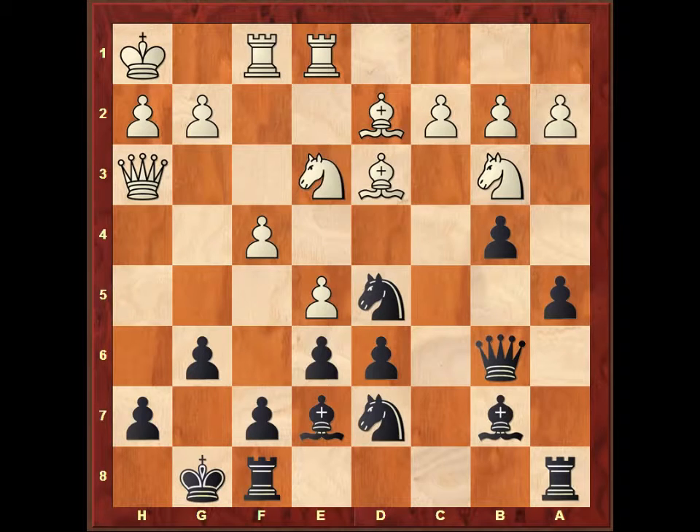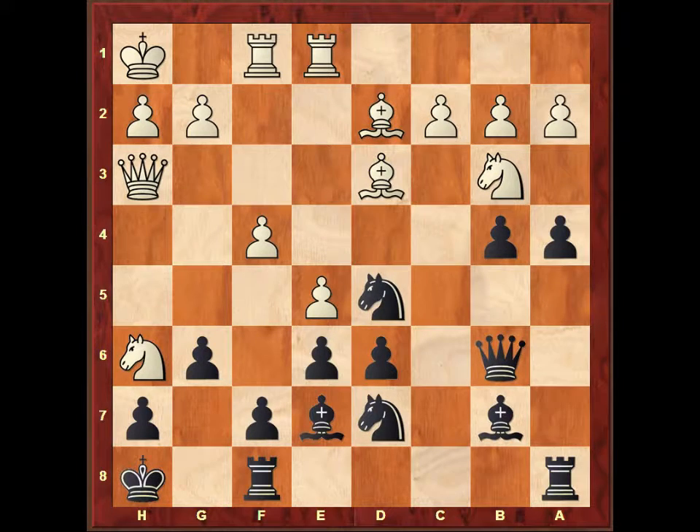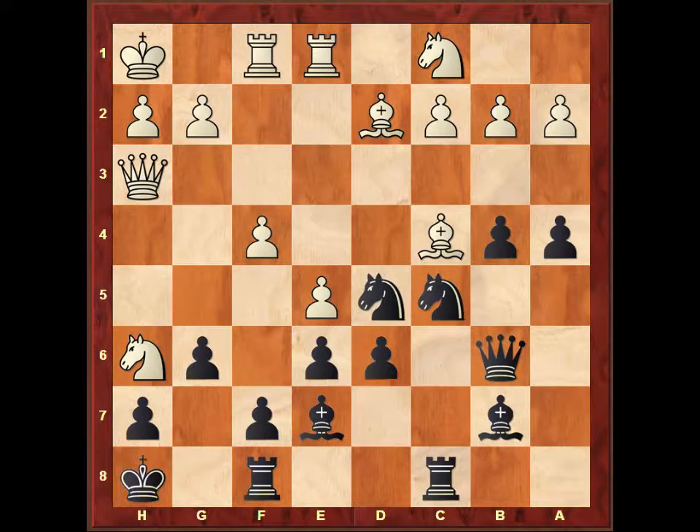Instead, white played knight to g4. I just continued my attack with a4. Knight h6 check, but my king just went to h8. White had to retreat his knight to c1, and I put my knight on c5. My central knights are probably better than those knights. White played bishop to c4. I wanted to finish my development — I saw that my a8 rook was not doing much, so I put it on c8, just in case the c file opens one day.